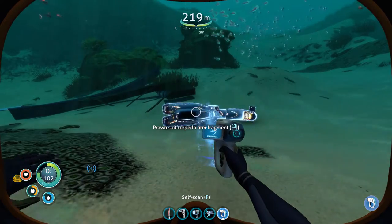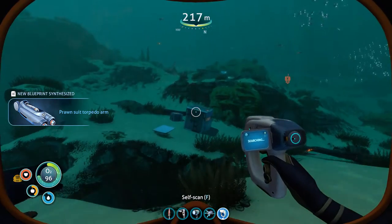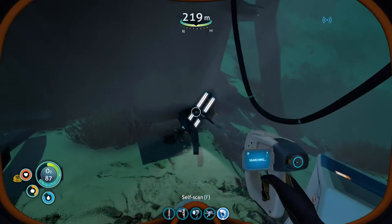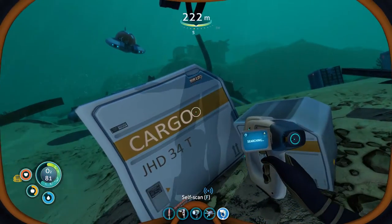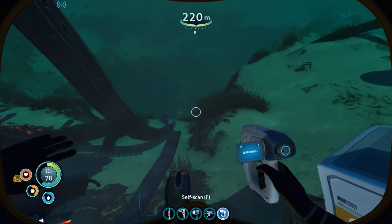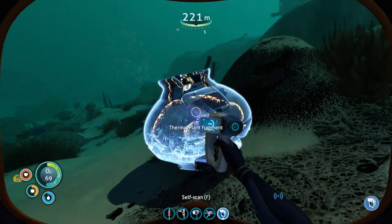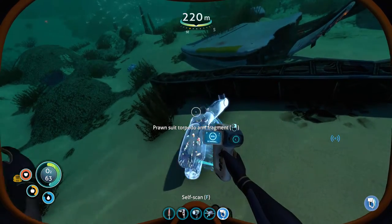Prawn suit torpedo arm fragment - another piece! I guess we have the lamp already. There's a chair, I think we have that too. Thermal plant fragment - we just got that so we don't need that. More torpedo arms.